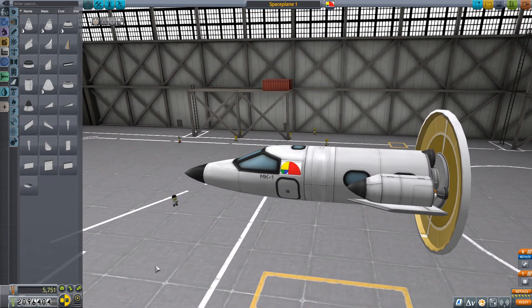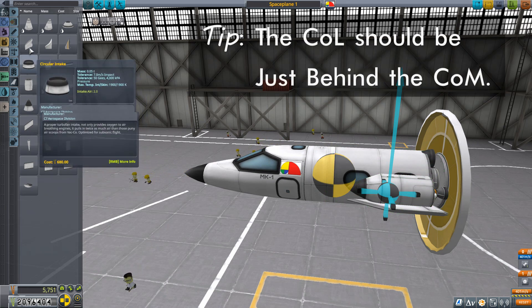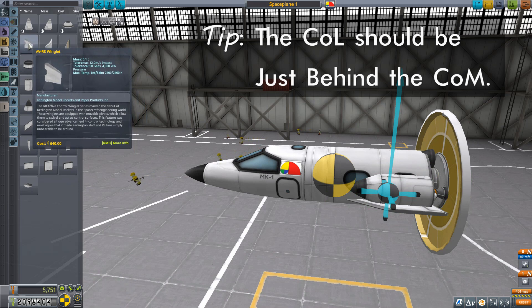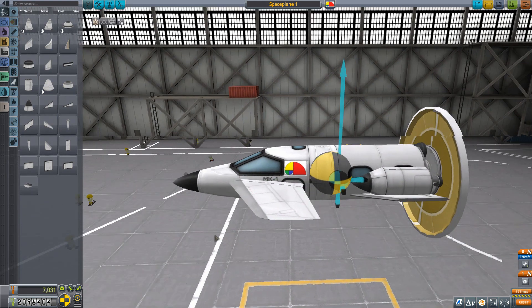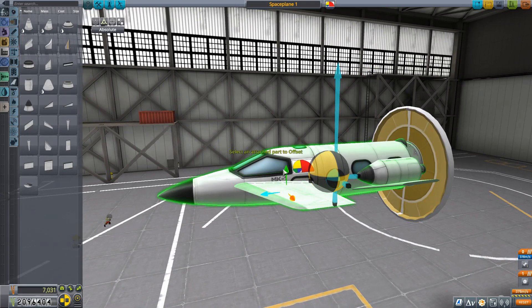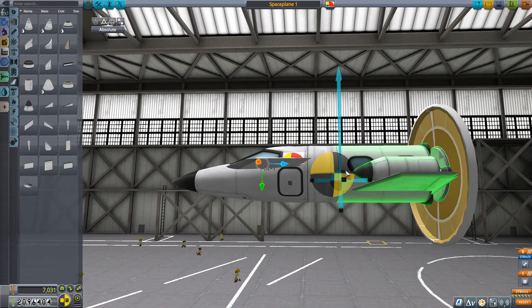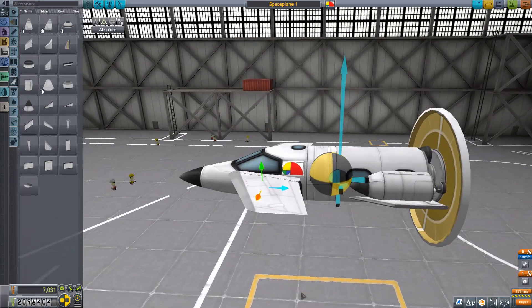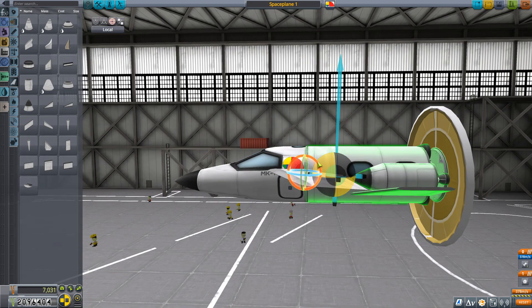Now it's time to look at where our center of mass and center of lift are. When this thing is flying, we want the center of mass a little bit ahead of the center of lift — right now it's too much separation. So we need to bring the center of lift more forward. I'm going to grab the AV-R8 winglets and place those. I also want to make sure the hatch isn't obscured, so I'll slide them upwards just a little bit. This also brings the center of lift vertically in line with the center of mass, which is a good thing.